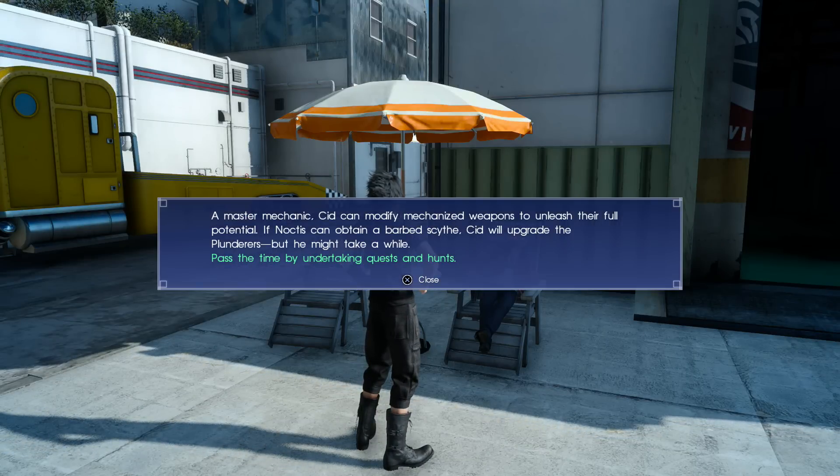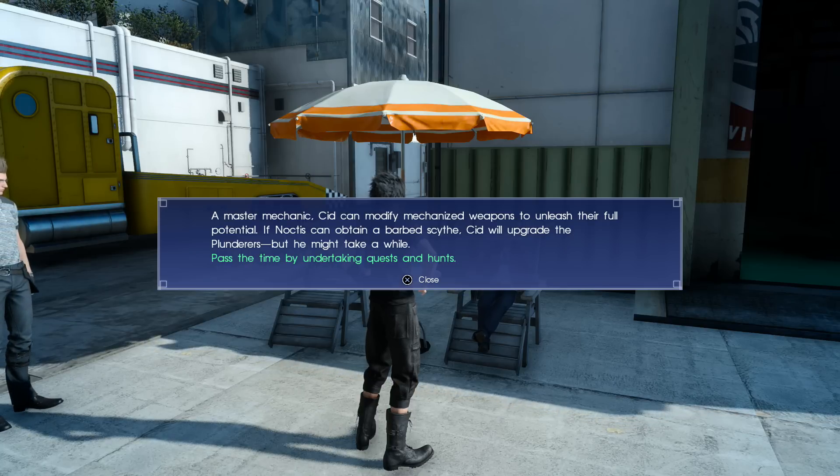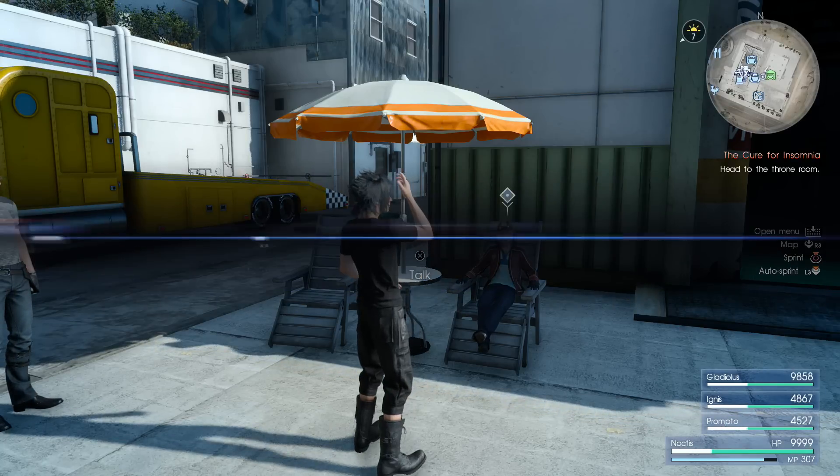To upgrade this weapon we need to take it to Sid. He will ask us to get a Barbed Scythe. These are actually pretty easy to get if you know where to find some Soldier Wasps.